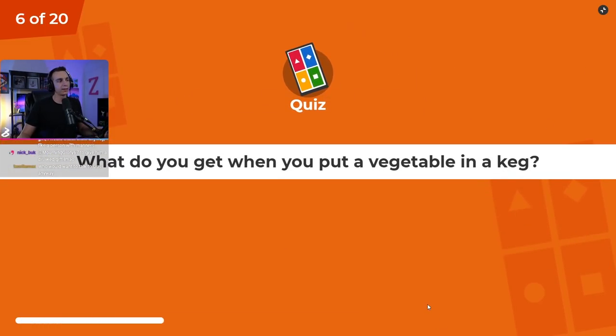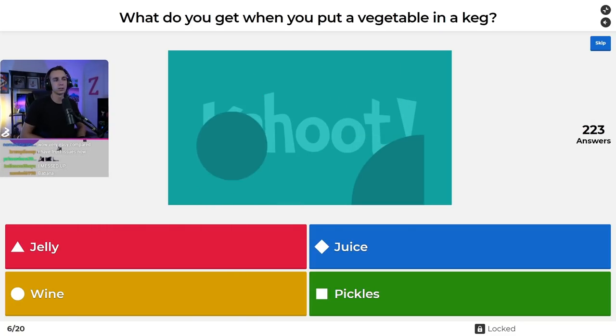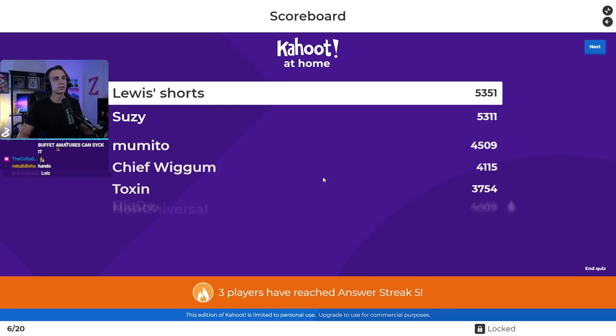Question number six: what do you get when you put a vegetable in a keg? Do you get jelly, juice, wine, or pickles? A bunch of you said pickles. How many of you confidently picked pickles thinking 'vegetable in the keg, easy'? It's juice when you do it in the keg though — the juice is loose.